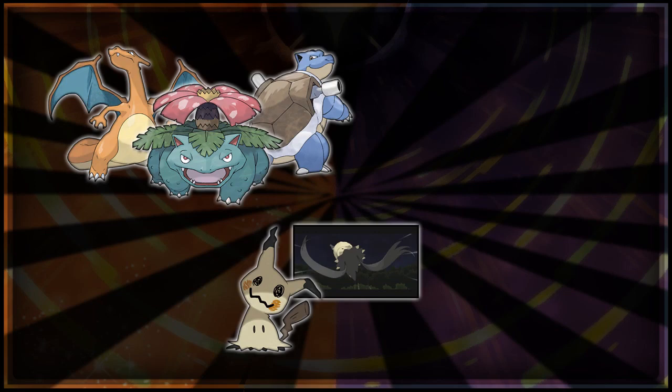Pikachu has got two Z-crystals actually, and apart from that the majority of them are Generation 7. But you could definitely see some Generation 1 fan service — Charizard could definitely get a custom Z-move, and you could extend it to the rest of the Kanto starters as well.